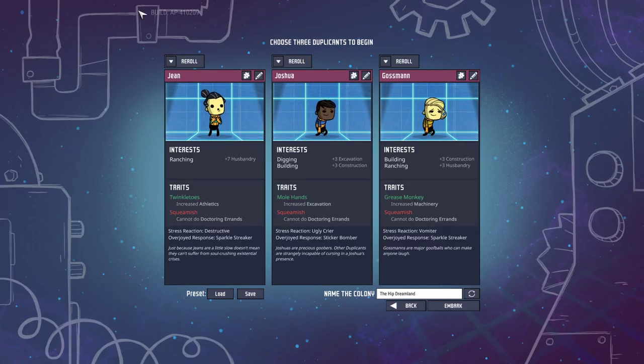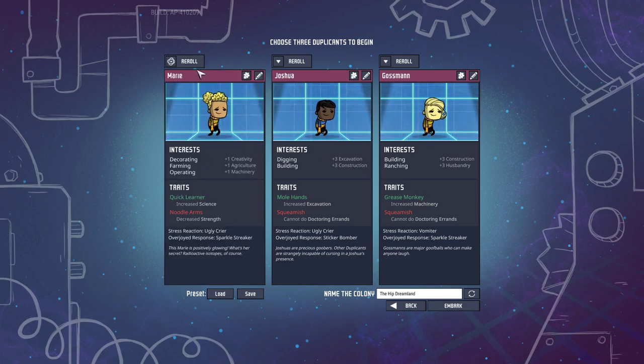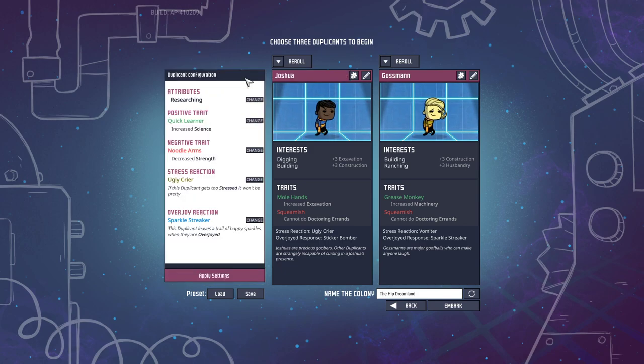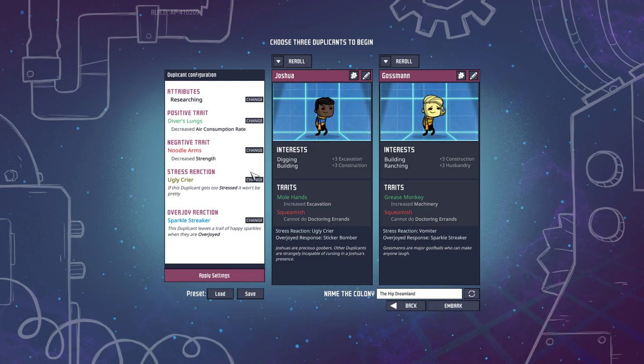I'm going to start off with three characters. One's going to be a researcher. I can actually customize them — I just want seven science, quick learner, increase science. I'm going to do diver's lungs. When I played this game last, I ran out of oxygen and just in time found algae. So that's something I'm worried about — making sure my duplicants don't suffocate, which would be very bad.